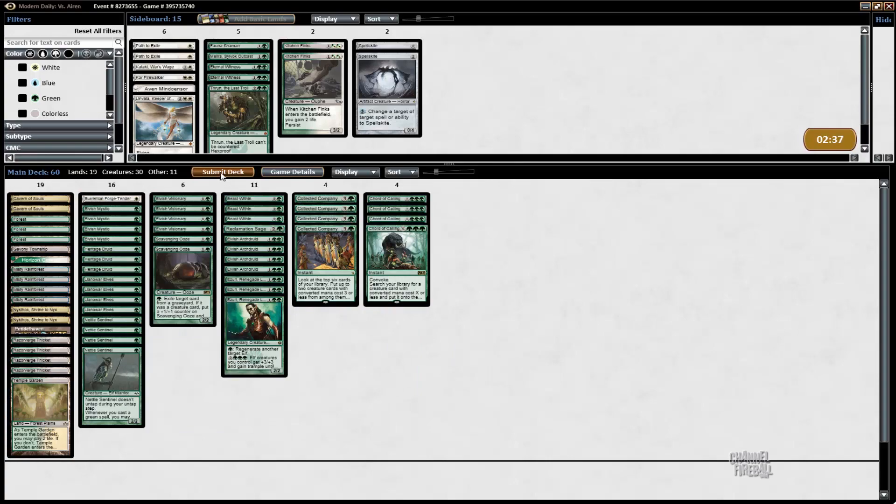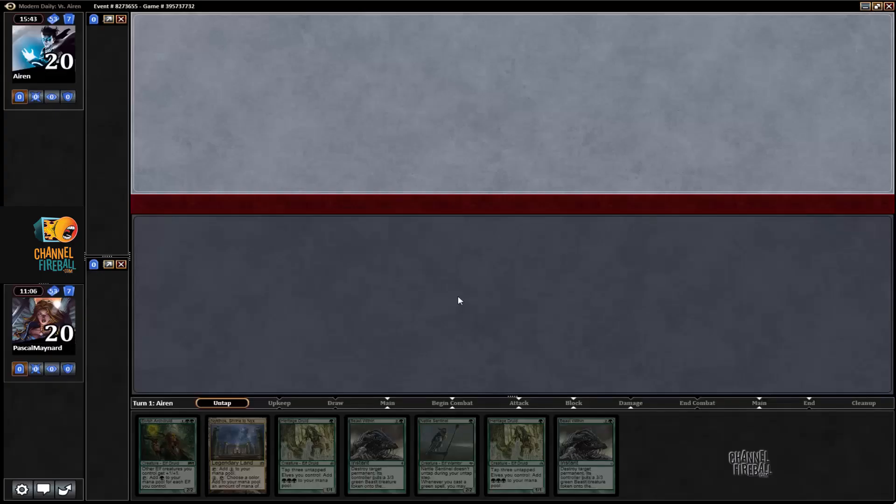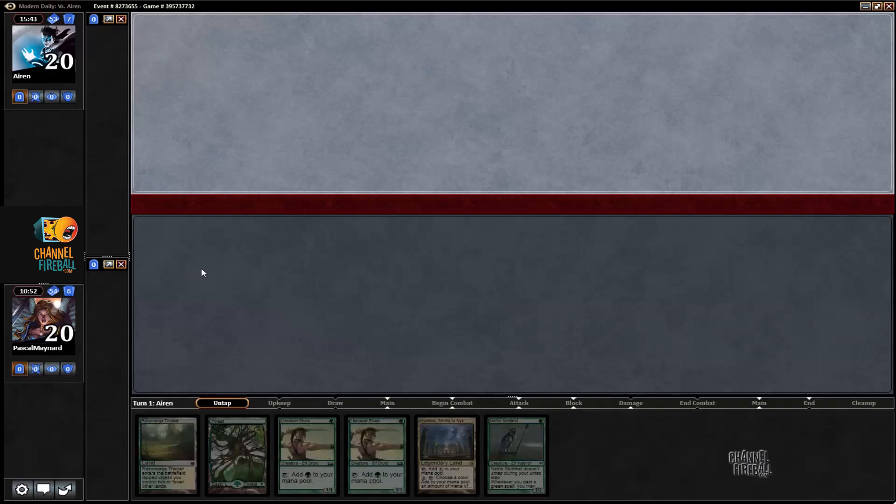I have a one-lander with Nykthos, and even if it were a Forest I'd probably mulligan that hand because there's no mana elf besides Earthcraft Druid. So it's a mulligan. We do get a hand that's fine — there's no business so there's a good chance we don't do anything — but can't mulligan again.